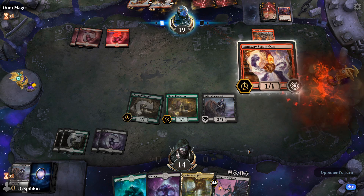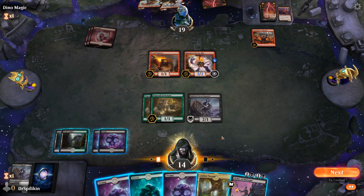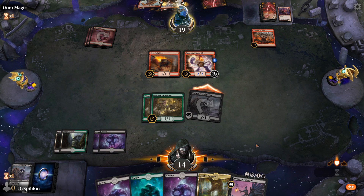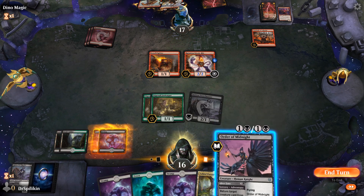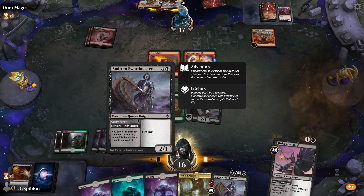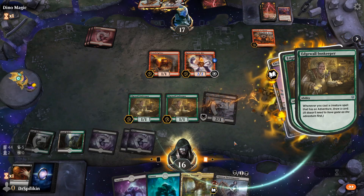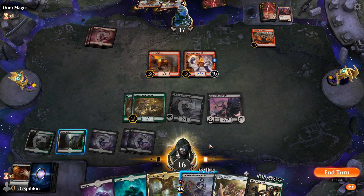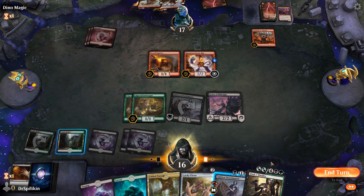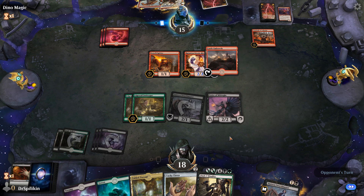If only we can swing in with our Smitten Swordmaster we might be able to gain some life. Runaway Steam Kin comes down for our opponent and they have one extra mana going into a Scorch Spitter. We swing in with the Smitten Swordmaster — two life gained, fantastic. We'll use Order of Midnight to get back another Smitten Swordmaster, then play Lucky Clover as a creature to draw two more cards. Back up to 18 health — maybe this Golgari deck is actually well suited to deal with Mono Red, although two Cavalcade of Calamities is certainly not what we want.